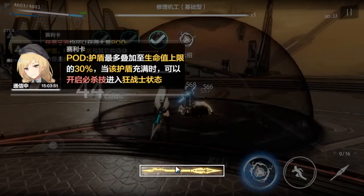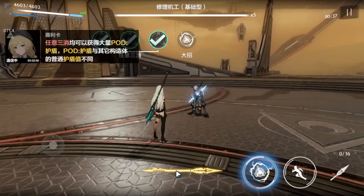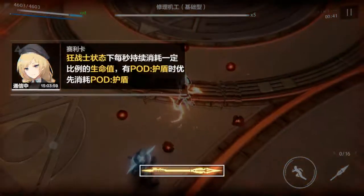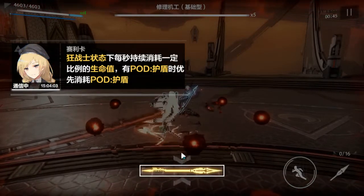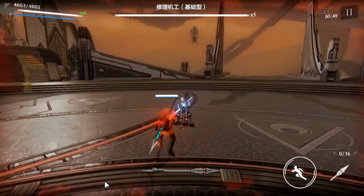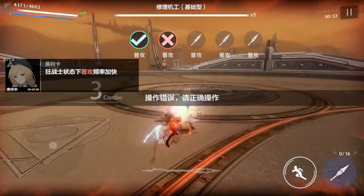Once you're at max pod shield meter, you can activate super. And this is basically your install from Automata, where you start constantly draining your health. Your normals come faster.